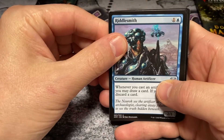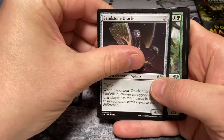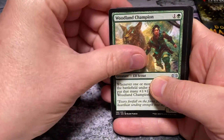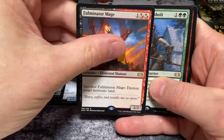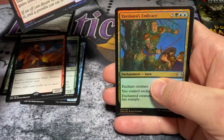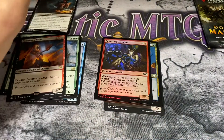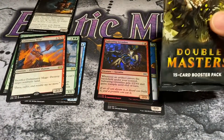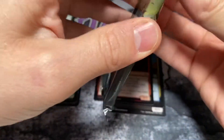To see what you get out of your packs, so good luck. Real Smith, Sandstone Oracle, Woodland Champion — oh, Fulminator Mage, very nice — and a Champion of Lumpolt. Your foils are Salivating Gremlins and a Yavimaya's Embrace. So that is your first pack. On to your second — Fulminator Mage is your best pull so far. Let's hope we can top that.